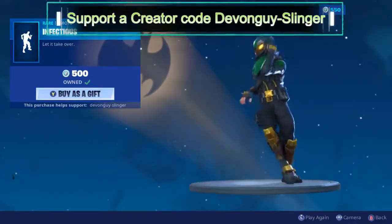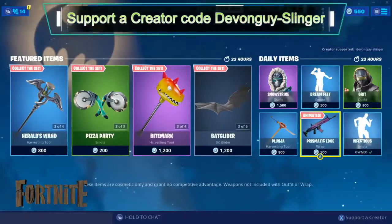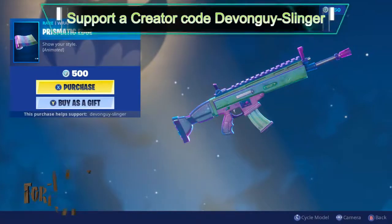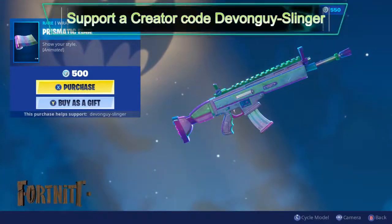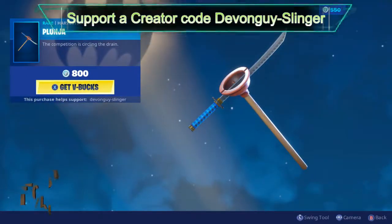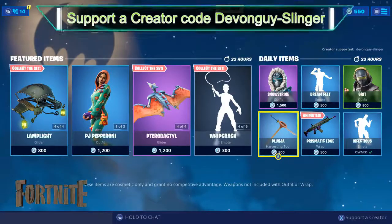Infectious — probably one of my favorite emotes at the moment. We have the Prismatic wrap — this one is nice — and the Plunger harvesting tool. So there we go.